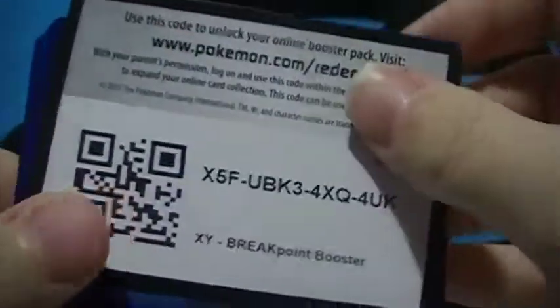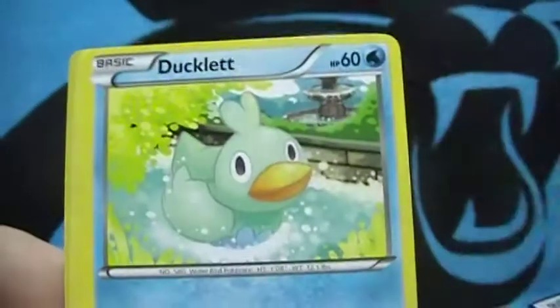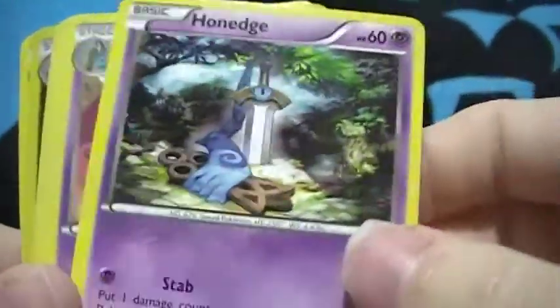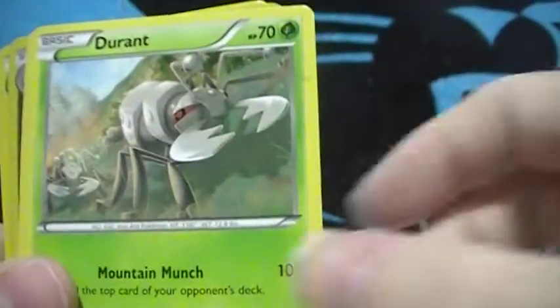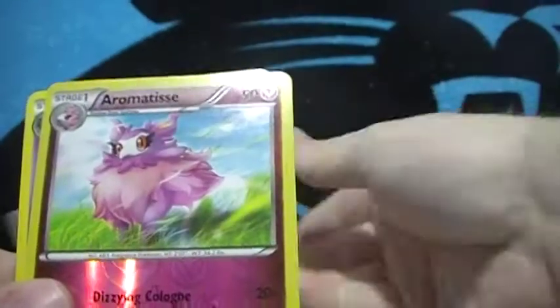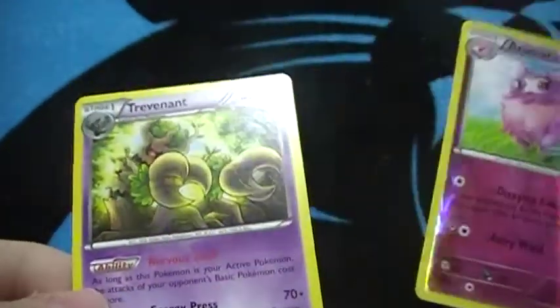Third pack: Glamow, Ducklett, Tempo, Shelmet, Honedge, the Blade, Durant, a Bursting Balloon — nice, not what I'm looking for but it's a nice trainer — and a Remoraid, and a Trevenant rare.